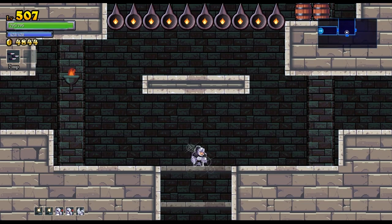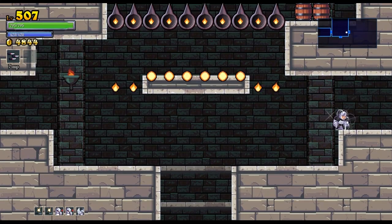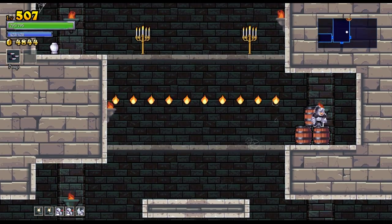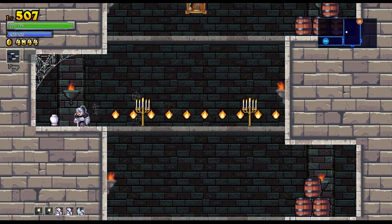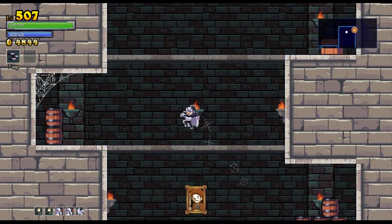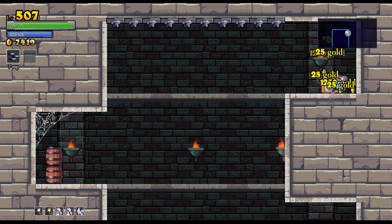I could probably attack barrels and stuff, but what's the point? Our goal here is to just try and fill up the map as much as possible. Although if there ends up being something worth seeing up there, maybe it is worth opening a chest. I'm too much of a completionist for these challenges — I need to be able to open up everything. It's just a regular chest.